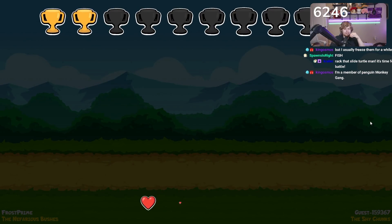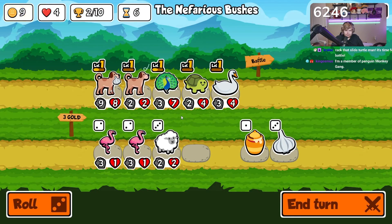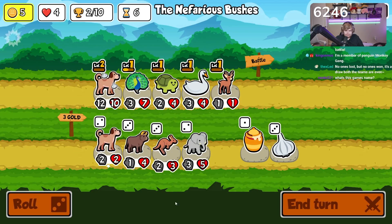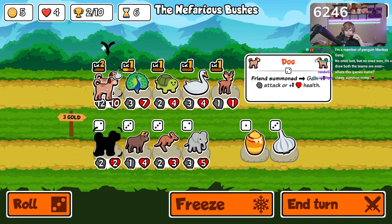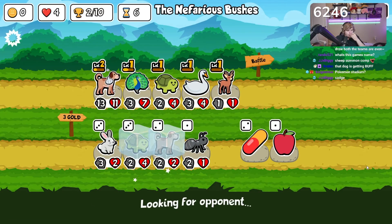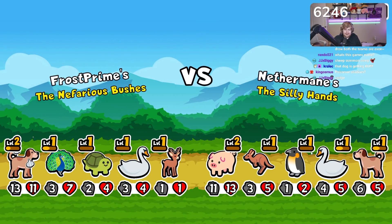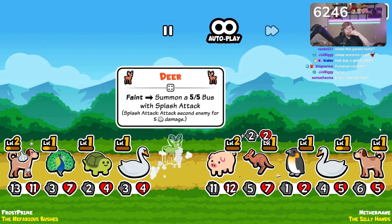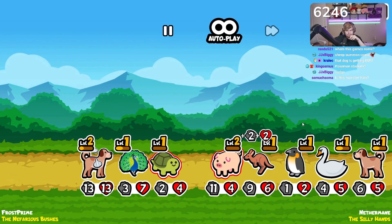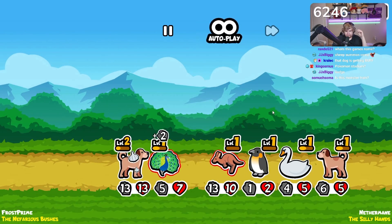Too many weak units, man. We're getting rid of the dodo. They're always baiting me with these dogs. Kangaroo's almost dead. Too many weak units, man — we're just getting toasted. I'm getting absolutely toasted here. GG.